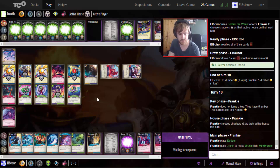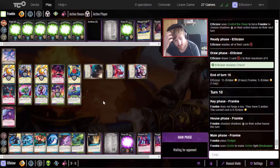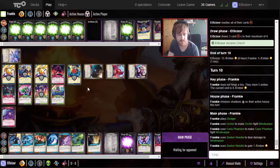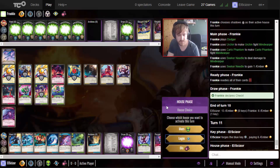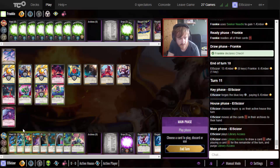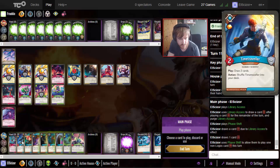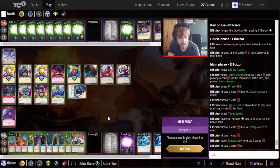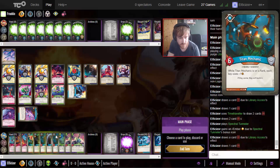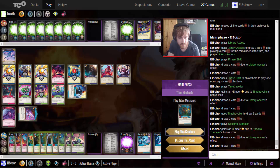He fights the Mind Warper and then Half-Thread probably as well to kill him - yeah makes sense. Going to forge my key and go with Logos. Get my archives back first things first, play the Library Access, then play Phase Shift first to see what we can do, then play the Time Traveler, then play the Spectral Tunneller.